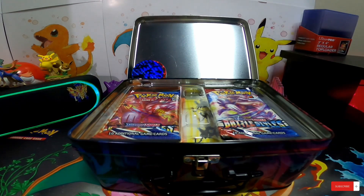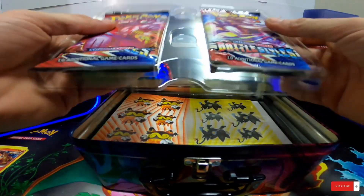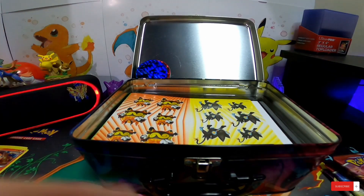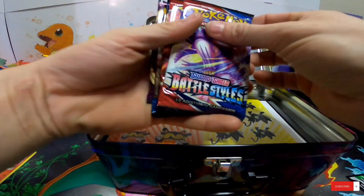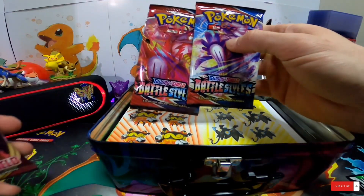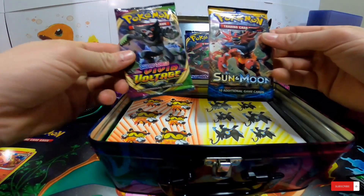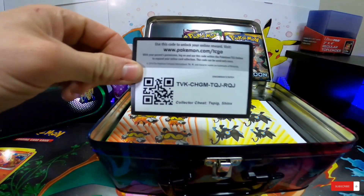All right, there's that. Here are our booster packs. We'll open these at the end. It comes with a few different packs - two Battle Styles packs, a Sword and Shield, a Sun and Moon, and a Vivid Voltage pack. That's pretty cool, and we got our code card here.